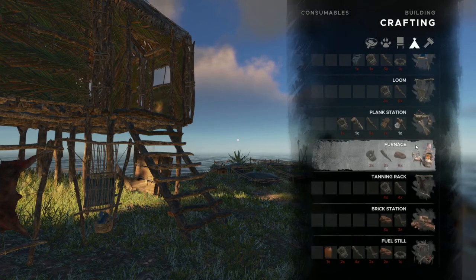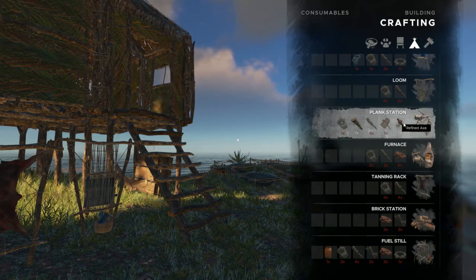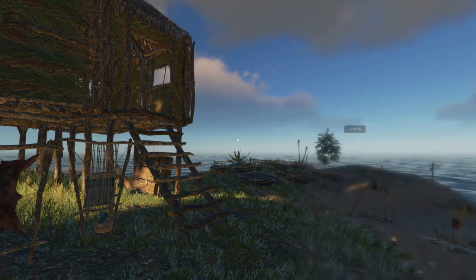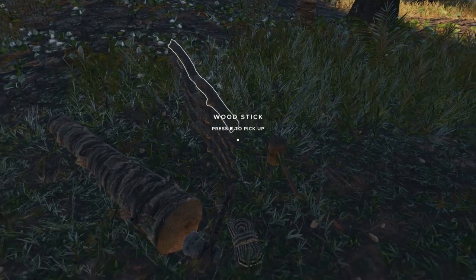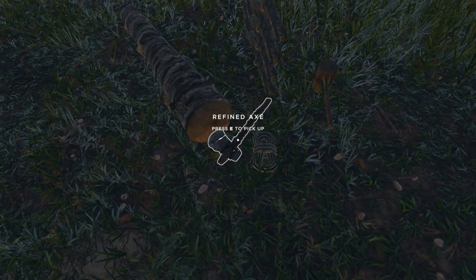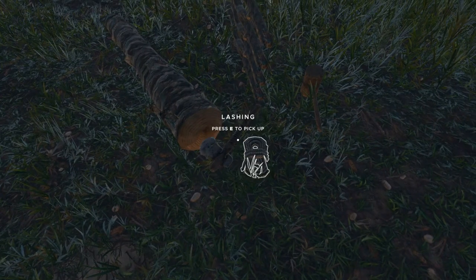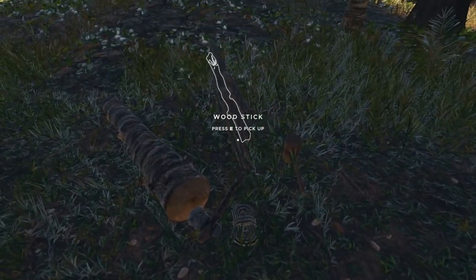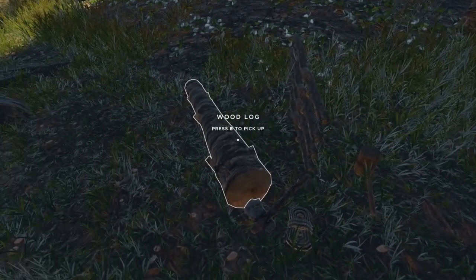So to make our plank station we need a refined axe, a crude hammer, four sticks, a wood log, and one lashing. So it is kind of resource intensive. The refined axe does take a bit of stone and leather. The crude hammer not so much. Lashing is no big deal. And then our four sticks and our wood log.